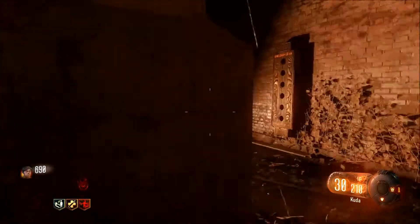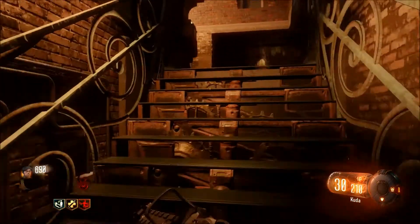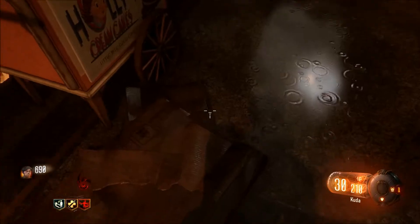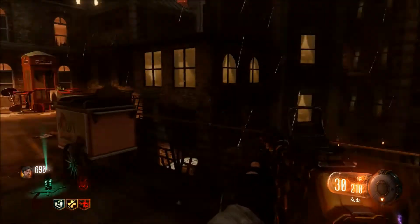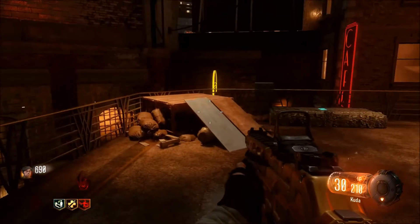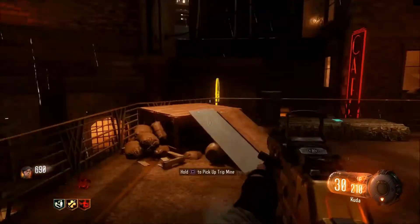We're heading to the footlight district now. You have to open this door in beast mode, so go upstairs, place your trip mine, and wait for a zombie. You should do this at the end of a round because these spots are kind of tricky.